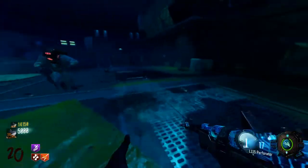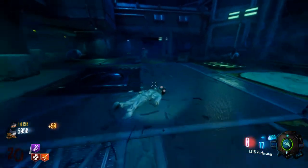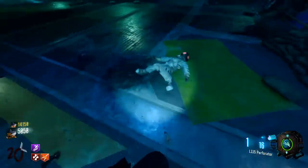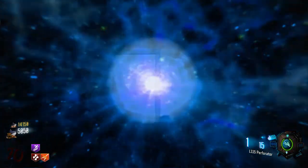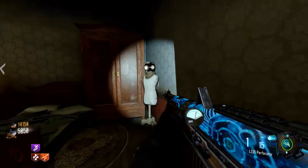Once you've killed them both, you will get an activation noise. Like the other masks, head to the portal, and once you enter the portal — three, two, one — and bam, there's the mask.